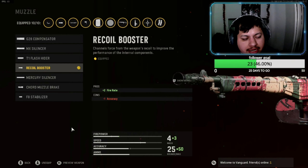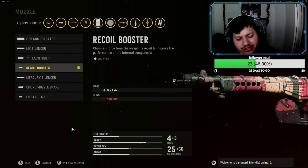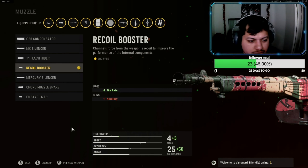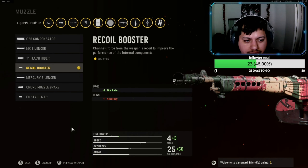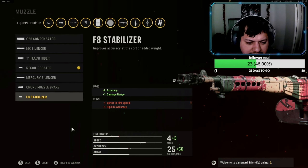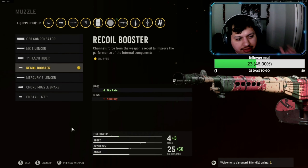For the first attachment on the muzzle, we're gonna be rocking the Recoil Booster. This is gonna make this gun just melt people like crazy. I know some of y'all are gonna be like 'Recoil Booster? It's gonna shoot super fast' — but trust me, the way I built it literally has like no recoil and it just melts people.